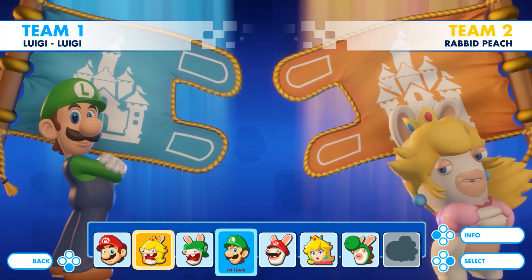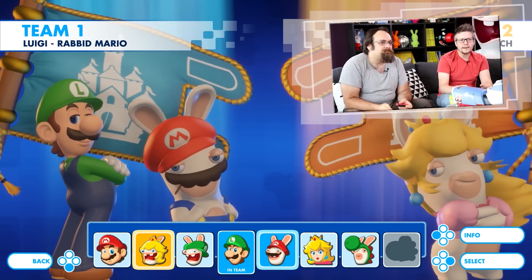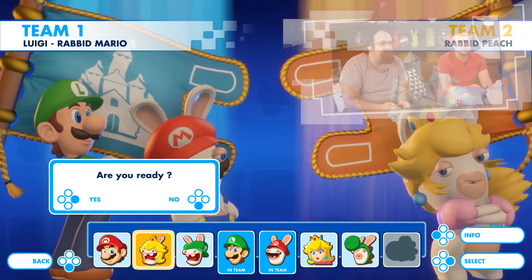This should open up new synergies and strategies for the player, plus the fact that you will have to communicate with your partner on the choices you make. For this map I will choose Ouiji for his great weapon range, and Rabbit Mario, as he can tank and is extremely powerful with his melee weapon.